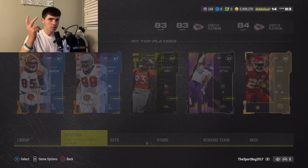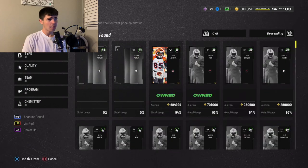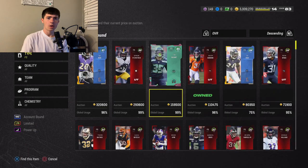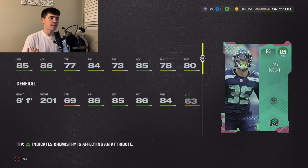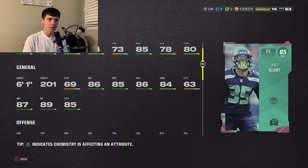We're hopping on the catalog and going from 10 to 1. Number 10 is a player a lot of people wouldn't expect to be on this list — he's an 85 overall, which isn't low overall but for a top 10 list it's pretty low. We're going with Joey Blunt. His stats: 85 speed, 60 acceleration, 77 tackling, 84 play recognition, 73 pursuit, 85 man, 78 zone, 80 hit power, 6-foot-1, 201 pounds.